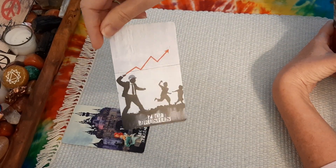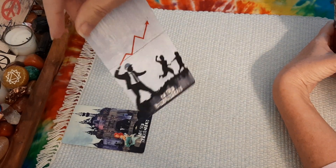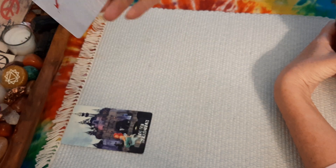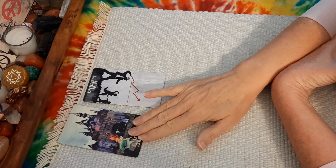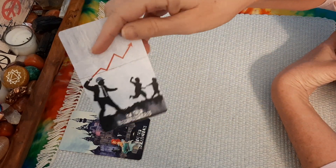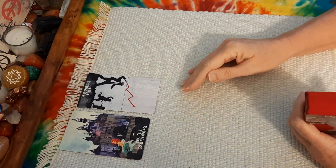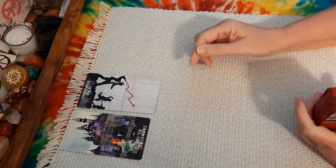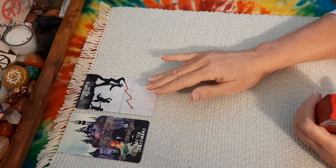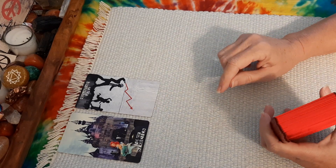Seven of Wands in reverse. Look at that — it looks almost like a stock market chart, doesn't it? And it's reversed. So this is like what the stock market looked like last year, but reversed. We're not going to have the overall returns that we did last year. In fact, we may even decline a little bit.